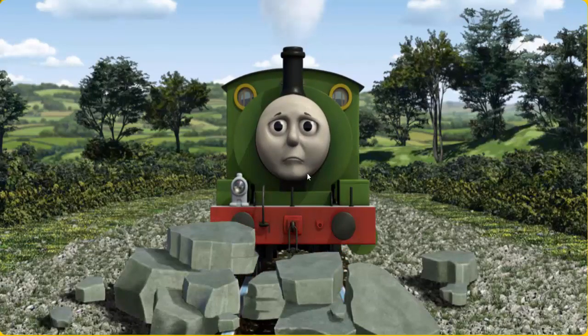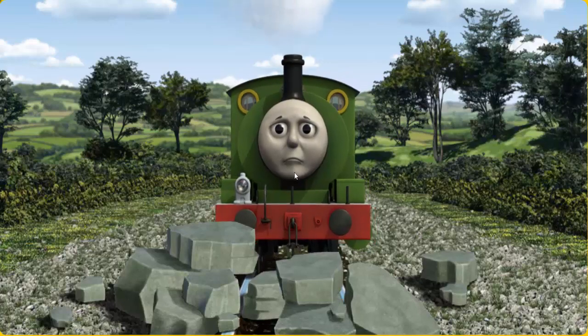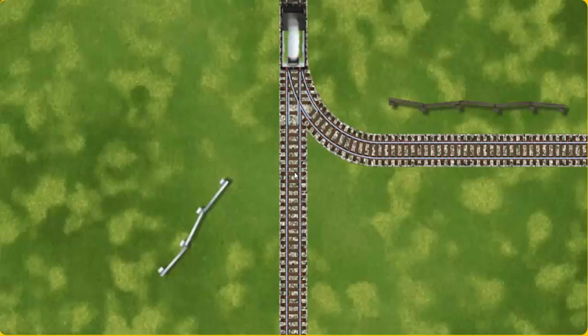Percy set out for Tidmouth Sheds. Suddenly, Percy had to stop. He would have to go another way. Show Percy the track that goes nearest to the shortest fence.